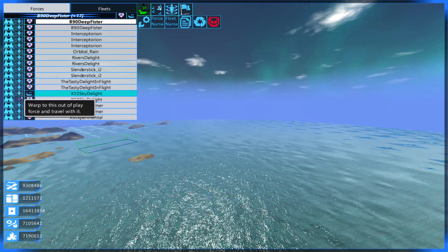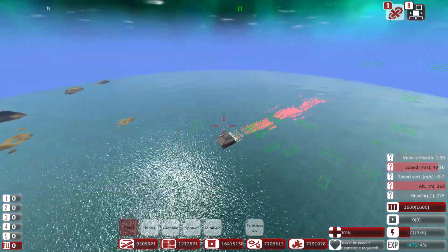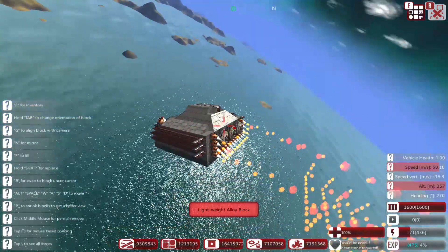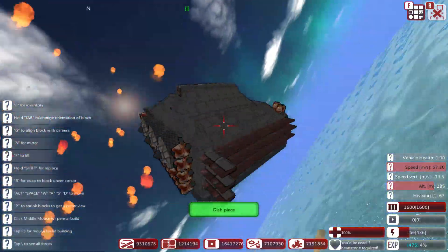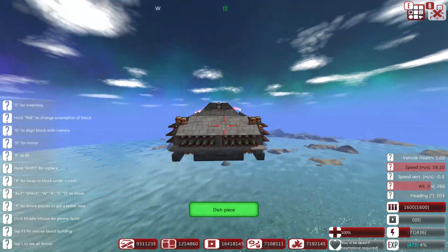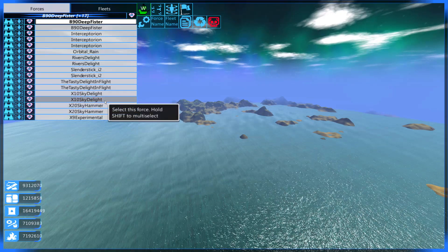Here's the X-10. Apparently the X-10 does not have a way to sit on it. This was such an ugly ship - it's like a big flying box with a dual missile setup in the front. Zero defenses on this baby. Flies kind of fast, close to 60 meters a second. It's literally a flying box. You can see here why I honestly don't build that much.